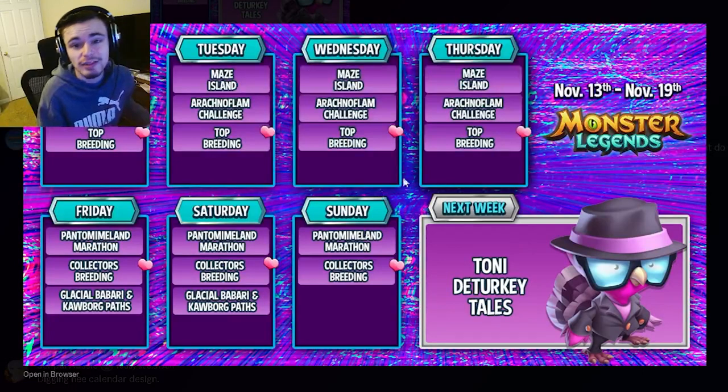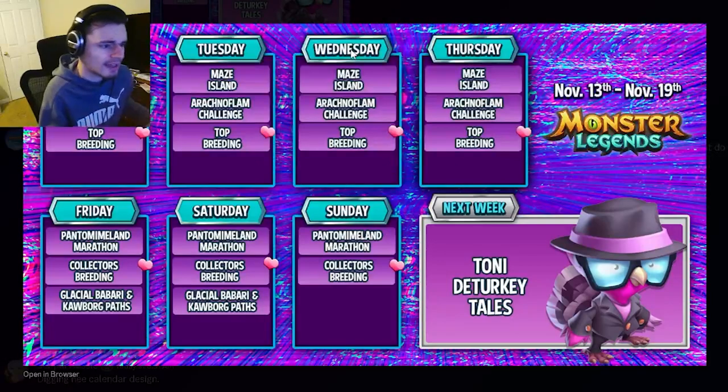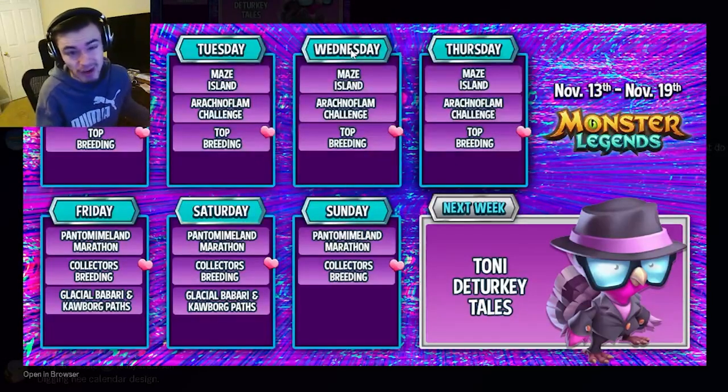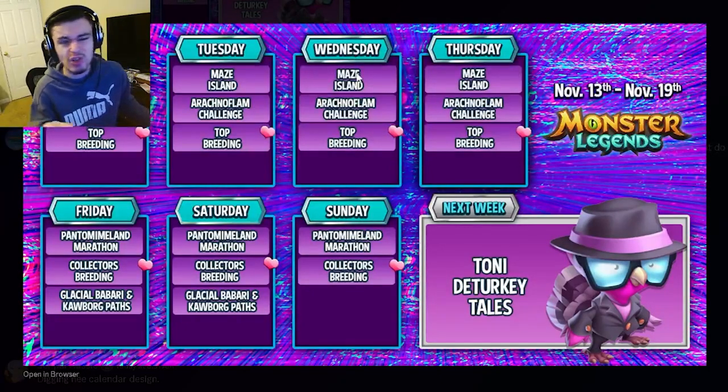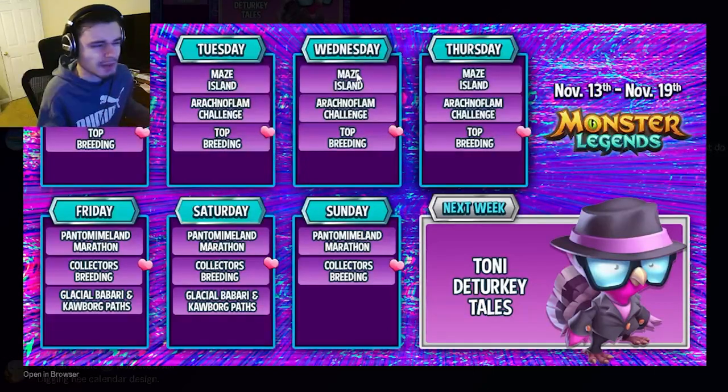Monday, Tuesday, Wednesday, and Thursday are all exactly the same — they all have the Maze Island, the Orechno Flame Challenge, and the Top Breeding. The Maze Island is great; that is a brand new main event where you can get any mythic out of it as well as some obsidian relics, so that is always good to do.